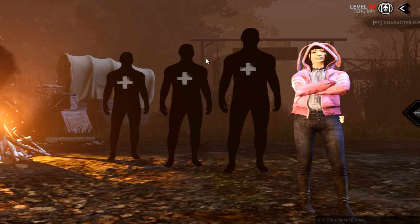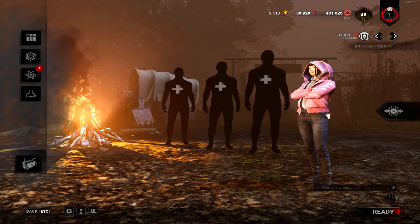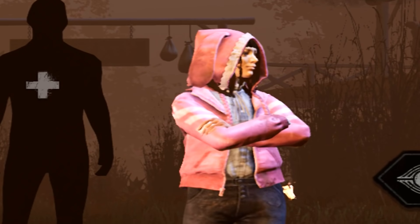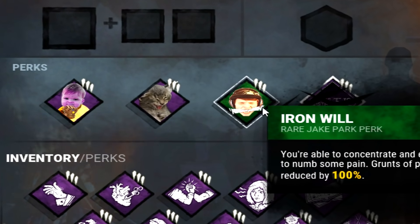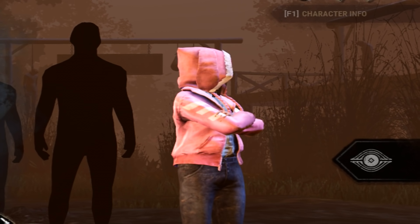Today is the day that everyone has been waiting for — Bunnyfang. This is a cosmetic that has been hyped up a lot, and it looks pretty awesome. For today's build, we're just gonna be running Thanos Baby, Spine Chill, Iron Will, and Dead Hard. Let's go see if we can hop ourselves out of any situation.